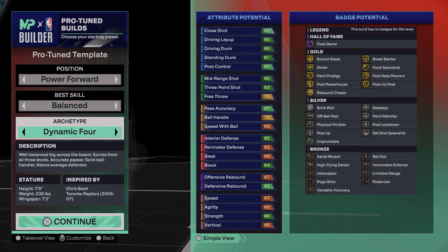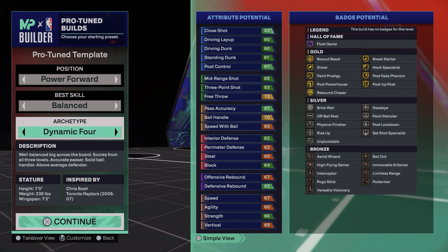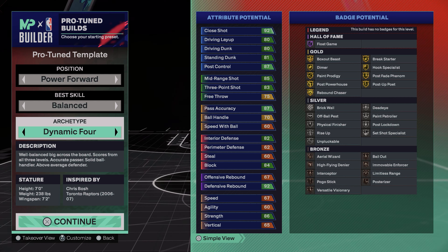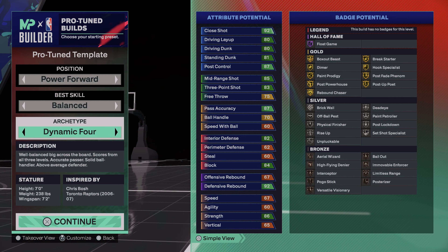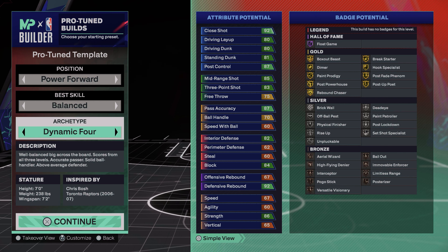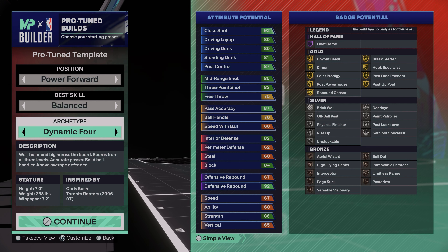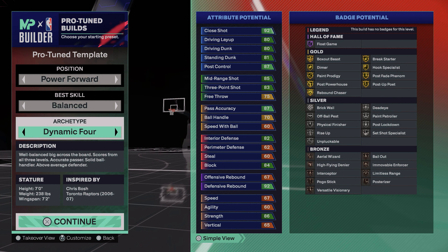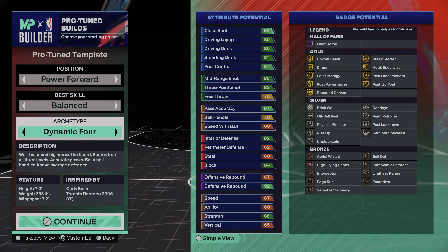Let's get into the attributes. Close shot is 92, which is wonderful — really good especially on a seven footer. You got 80 driving layup, very good. 80 driving dunk, very good — you're gonna get some good dunk packages and layup packages being as big as you are. 81 standing dunk, really good. 87 post control — that's super close to where I like to have post control, which is 79 and above because you can get gold Post Fade Phenom. Really like those finishing attributes.